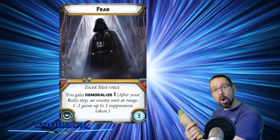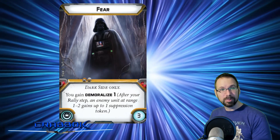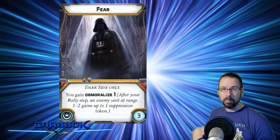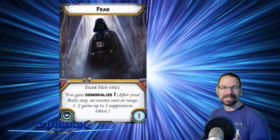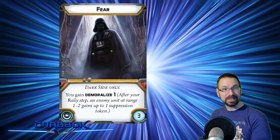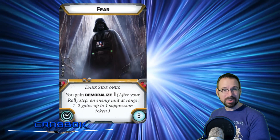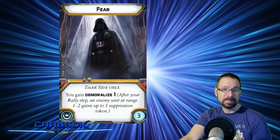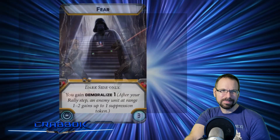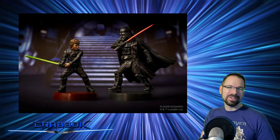We also have Hope and Fear. Fear is Empire only — you gain Demoralized 1. After your Rally Step, an enemy unit at range 1 or 2 gains a Suppression token. Pretty nice, especially if you're going early. And they work pretty well together — I love that image.